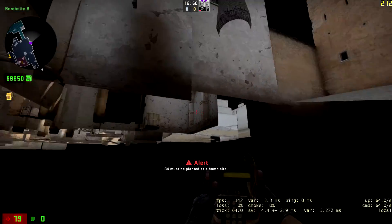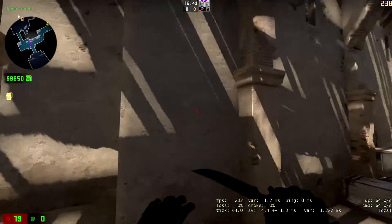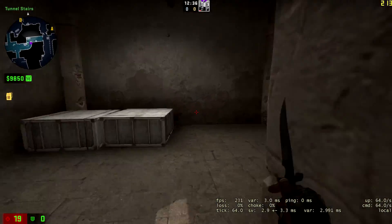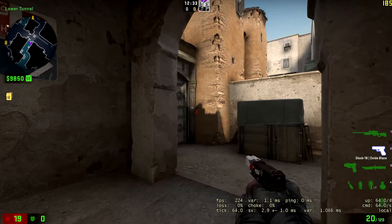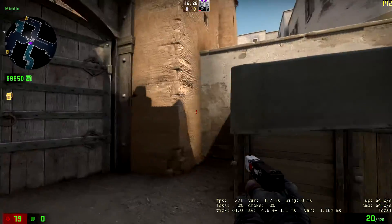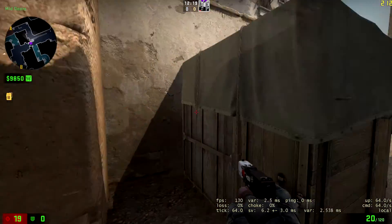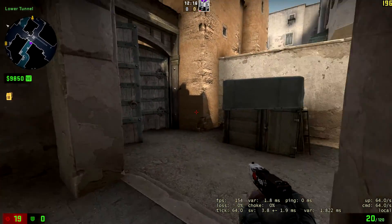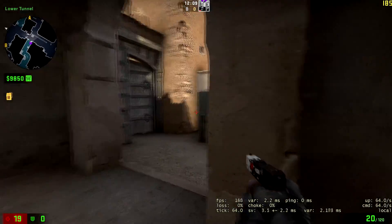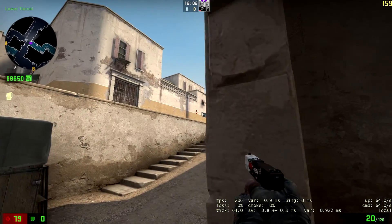One thing I forgot to mention about the B-rush strategy: because four people should be rushing, the last person — one person — should go lower and just stay lower. Right here is pretty good. Their goal is to make sure no one is flanking. He's pretty much the lurker, the one that is supposed to catch people off guard. If you stay over here, you just have to watch mid doors. And if you hear the guy at cat, you can peek him, and you don't have to worry about long.